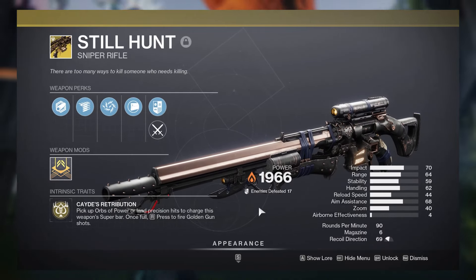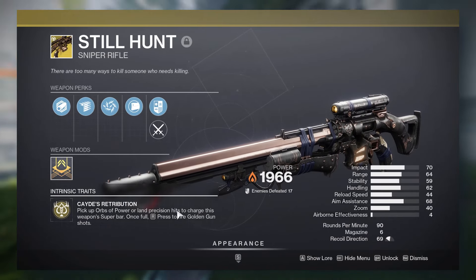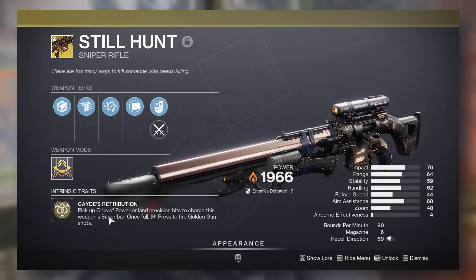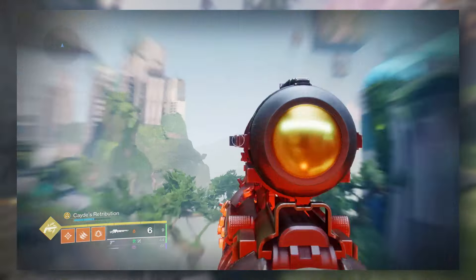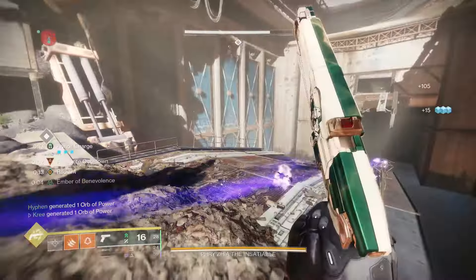You can start the Wildcard exotic quest after you complete the Final Shape campaign, as you can just pick it up immediately from Cayde over in the D1 tower area inside of the Pale Heart. This bad boy is the golden gun sniper, and we know that it does work with Celestial Nighthawk. This sniper rifle enables you to do some serious cranking.